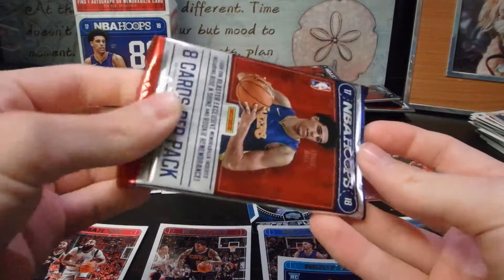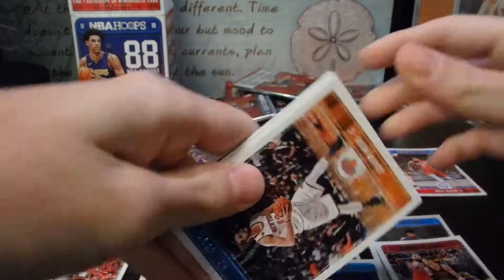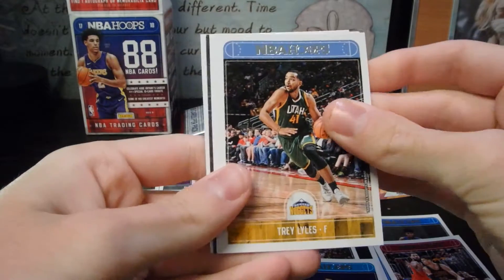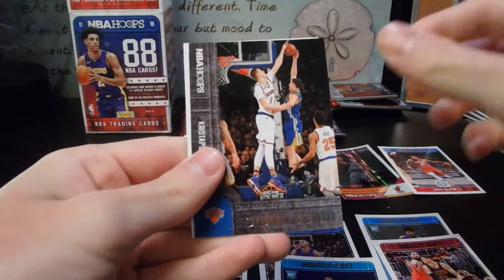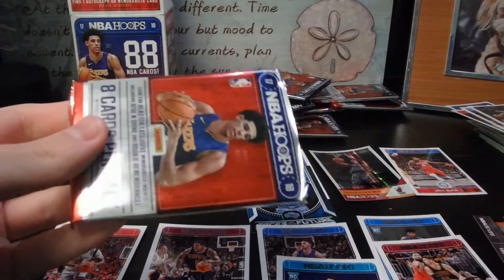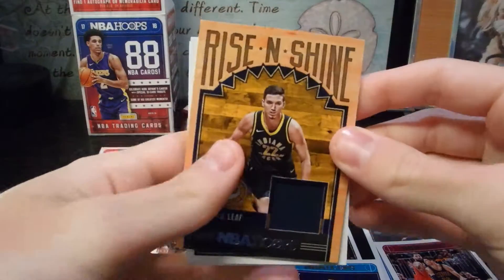Next pack: KAT on top, Rashawn, Joakim Noah — why are they all switching sides — Nene, Trey Lyles, Rudy Gobert — Coronavirus Gobert — Kristaps is our card. Then that last card is trash.